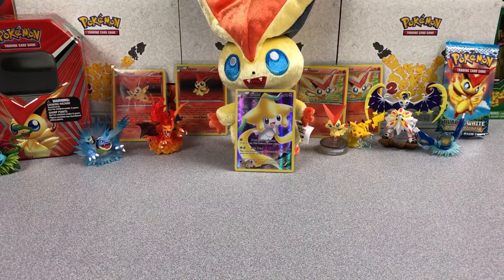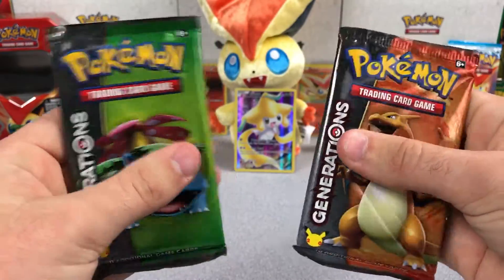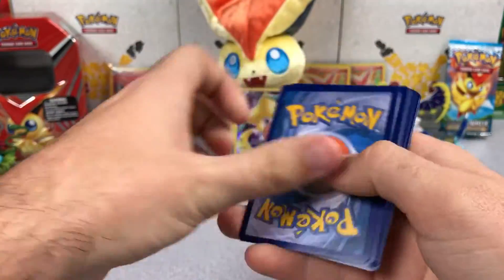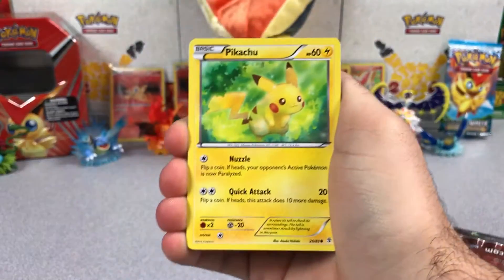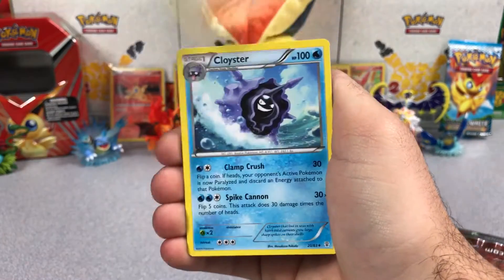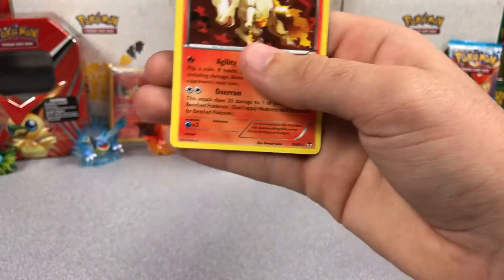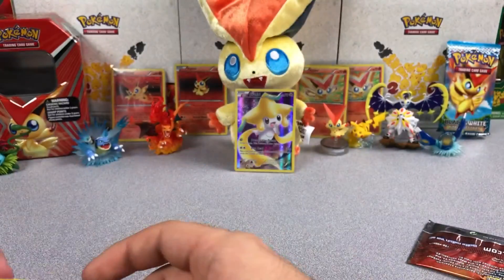So we got two Generations packs — they both feel really loose. Charizard and Venusaur. We'll start with Venusaur of course. Hopefully we can pull at least one thing awesome here. So we got: Pikachu, Clefairy, Meowth, Rhyhorn, Wobbuffet, Pokemon Center Lady, Cloyster. Reverse is a Golbat, Meowstic is a holo, and Rapidash is the Rare. So Meowstic is our Radiant Collection holo.